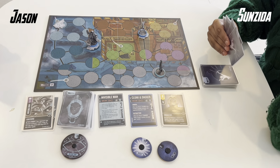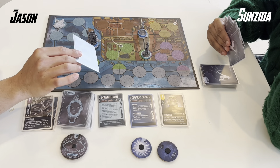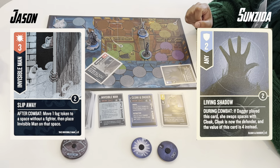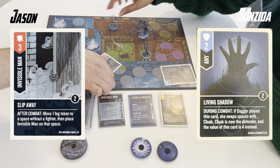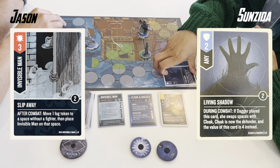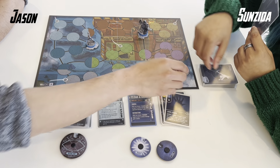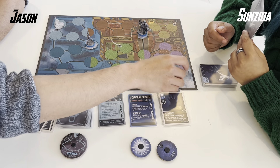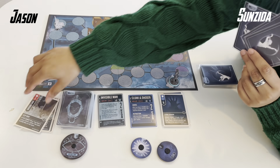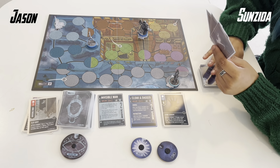A lot has happened already and I haven't even taken a turn yet. On my first maneuver I draw the second of the three cards I saw, and it's still not looking good for defense. Here's a Slip Away — Suncita defends fully and we swap positions, but I get to move to a space where I move a fog token and appear on it, which is even better. It lets me put a little distance from Suncita and steal the fog token from underneath Dagger so she's not blocking it anymore.